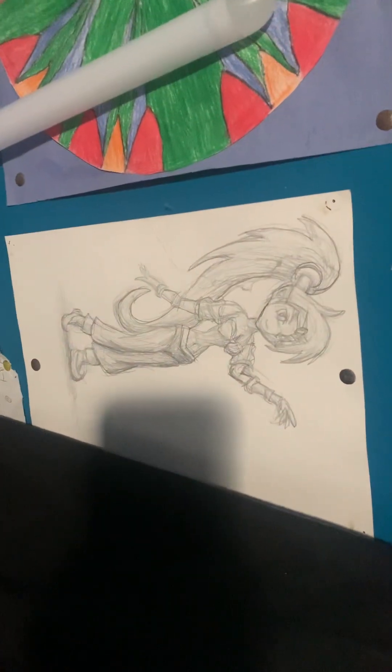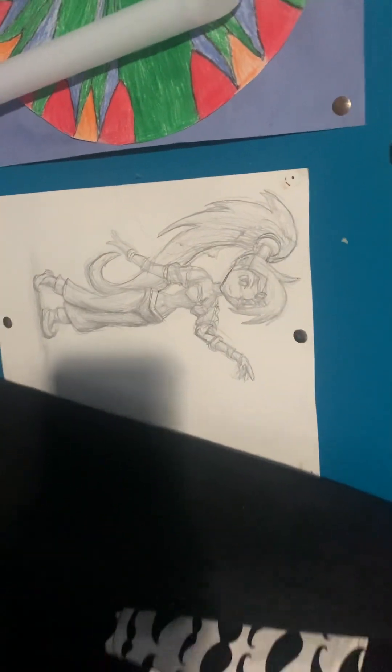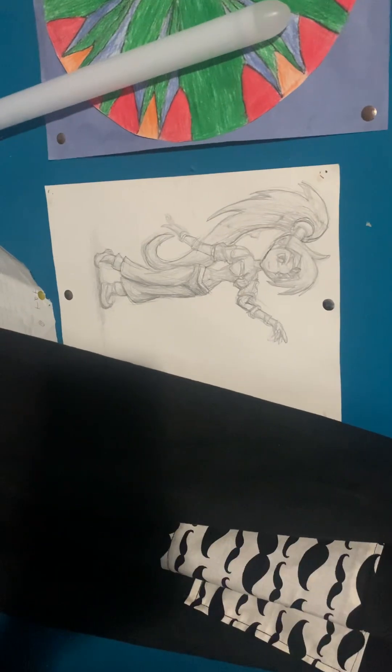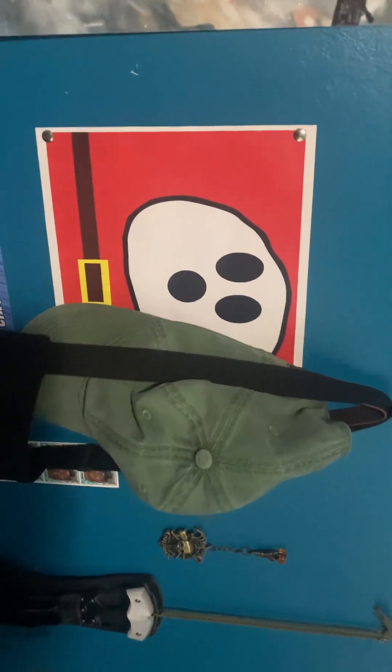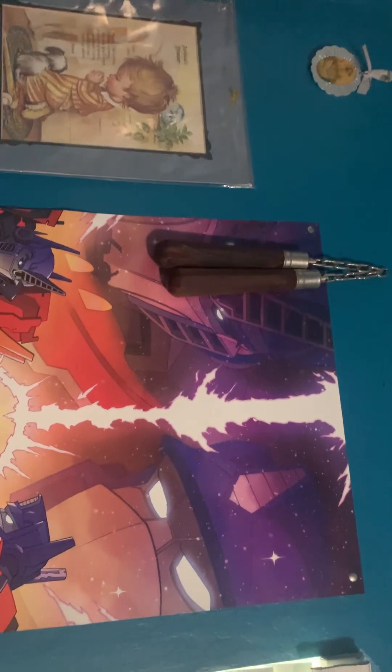A drawing of Shantae from a classmate of mine when we were in animation class. A Comic-Con box website thing that I could do but never did. A drawing of a shy guy that looks kind of lame. A Wolverine X-Men poster. A poster of two Optimus Primes arm wrestling. And yes, those are nunchucks — don't worry, I don't use them to fight, they're just there for display.